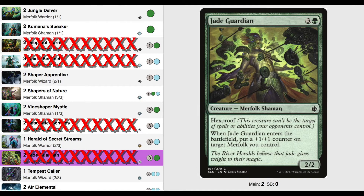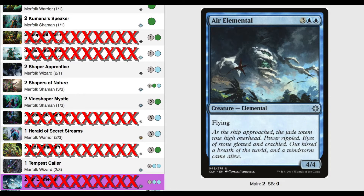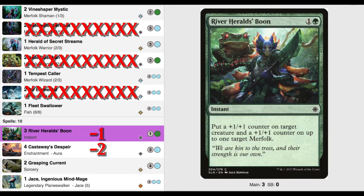But that's a 3/3 on turn 4 and I don't think he will be big enough. Air Elemental — a 4/4 with Flying for 5. This one was a tough call. I like Flying for its evasion abilities, but I think we may want to try a different type of evasion: Unblockable. I also took out 2 Castaway's Despair and 1 River Herald's Boon — we will need the slots for some other spells.